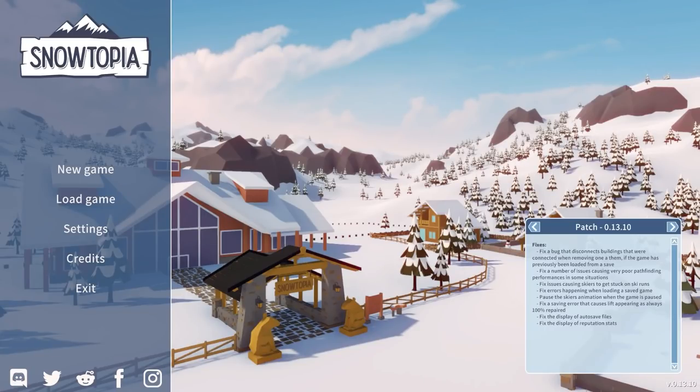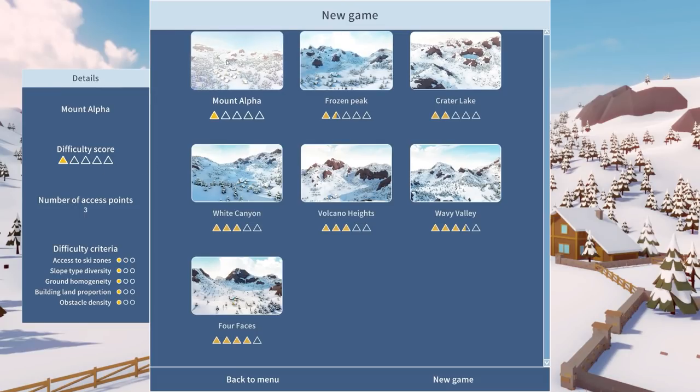Welcome back once again to Snortopia. In the previous episode we were working on our very first ski resort on Mount Alpha - we got basically to the end of the tutorial, then put a couple of extra slopes in, some connected zones, and overall had some good fun on that one. But I think the time has come to move on to a different area.